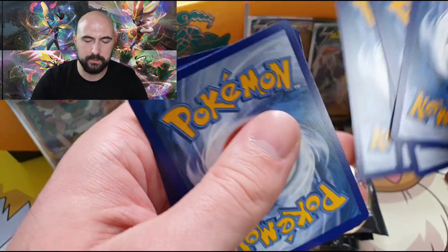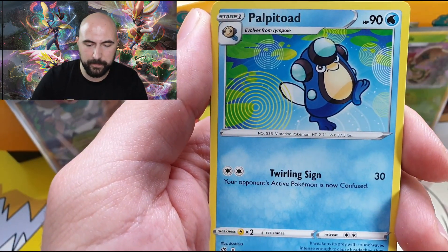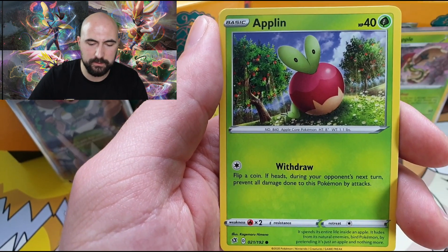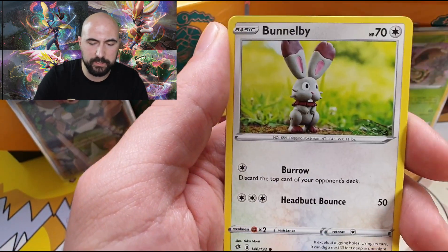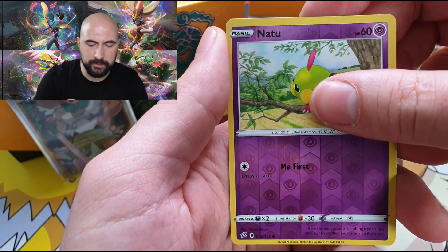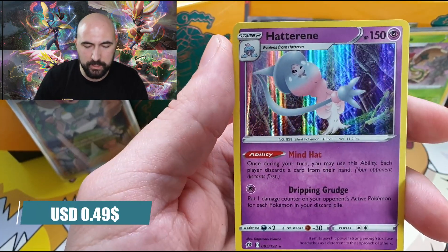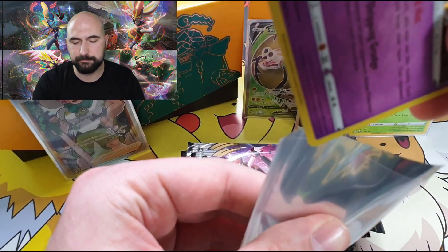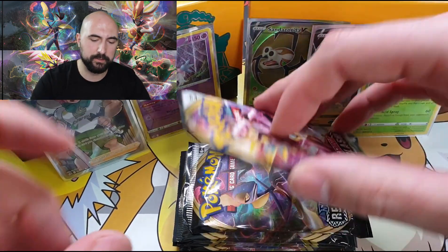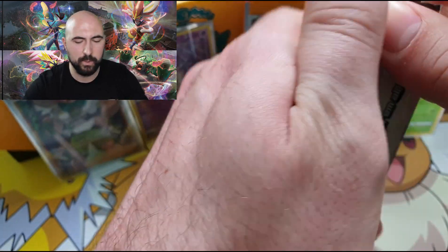Code card. Leaf Energy, Poliwhirl, Capture Energy, Chatot, Toxel, Applin, Galarian Darumaka, Bunnelby, Vulpix, Reverse Natu — very nice — and Torracat holographic. I saw the white code card and I was thinking, baby it's going to happen, we're going to pull another Full Art or even better, a Hyper Rare. But a holographic is always good.